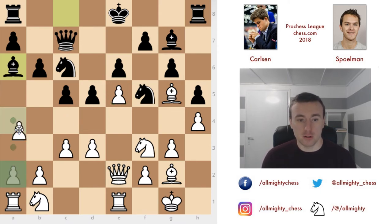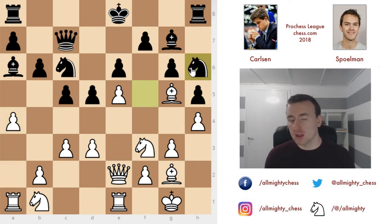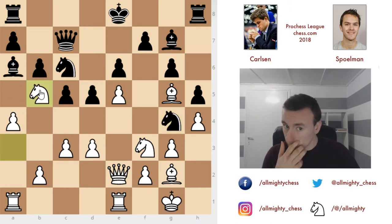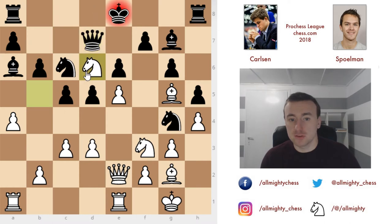Carlsen plays a4 with the idea of putting the knight to a3 and then maybe b5. Spellman responds with knight to h6, planning to jump to g4 and add an attacker to the e5 square — though this might be a bit too slow. My preference would have been to castle first. Then we see knight to a3 and knight to g4. The best move here was actually knight to b5 — if black moves the queen to d7, you have knight to d6 check, king has to move, and after bishop to f4, the knight is safe in enemy territory.